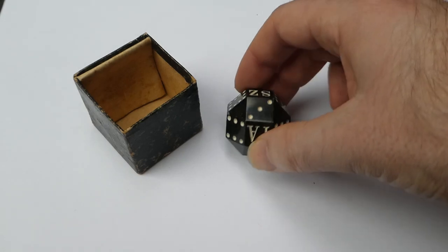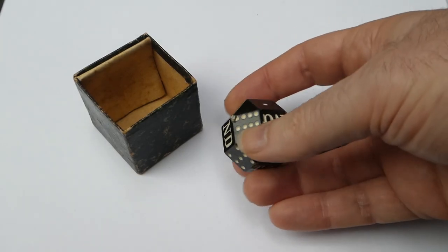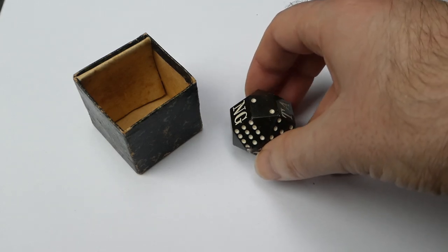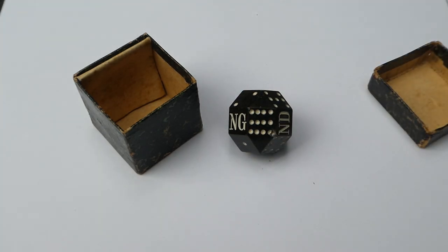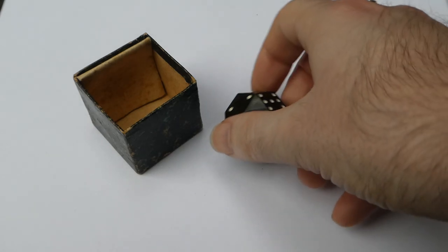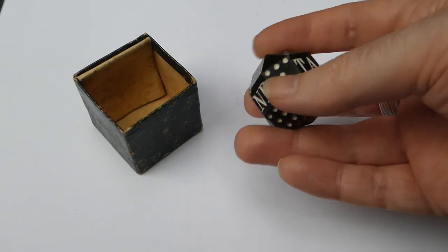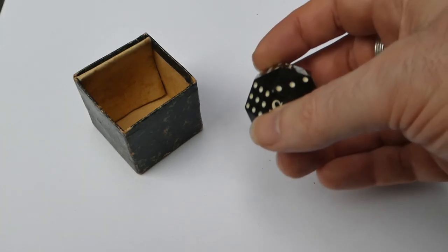Six of the sides have letters on them and the other sides have the numbers 1 to 12. I did some research and it turns out that this was probably made in the 1880s, 1890s, or early 1900s. It's made of serpentine stone or serpentinite.